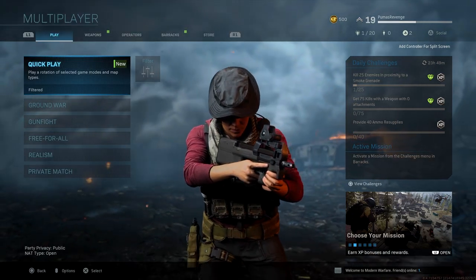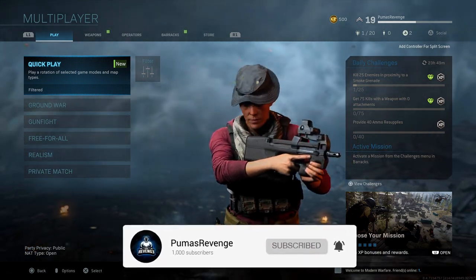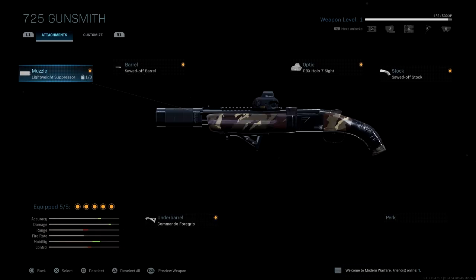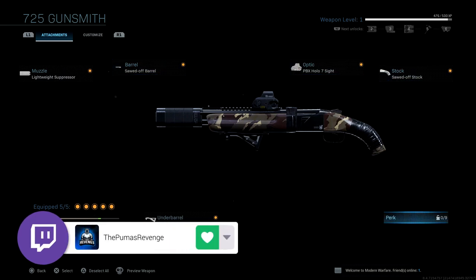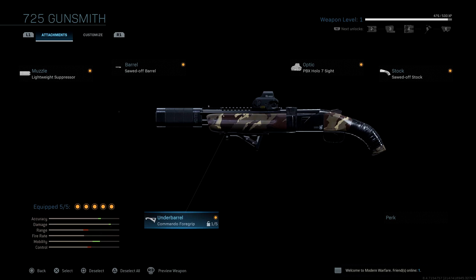What's going on everybody, welcome back to the channel! Today we're checking out a shotgun blueprint known as the 725 Hammer. It's got muzzle, barrel, an optic, stock and under barrel. I'm pretty excited — I haven't used a shotgun in Modern Warfare yet, but a ton of people use it and a ton of people kill me with it, so let's see if I can return the fire.